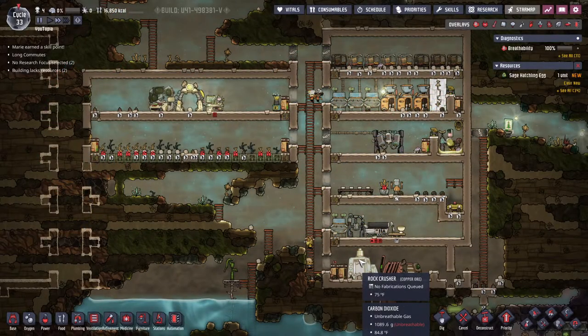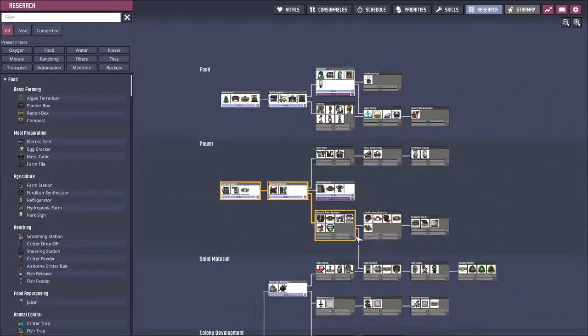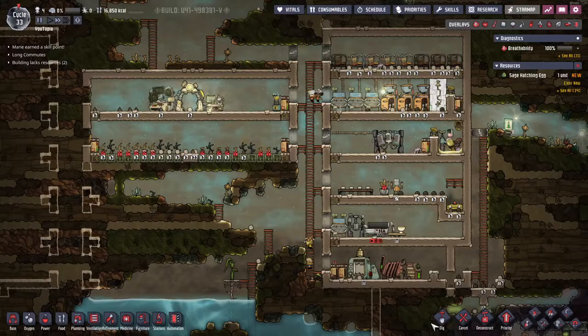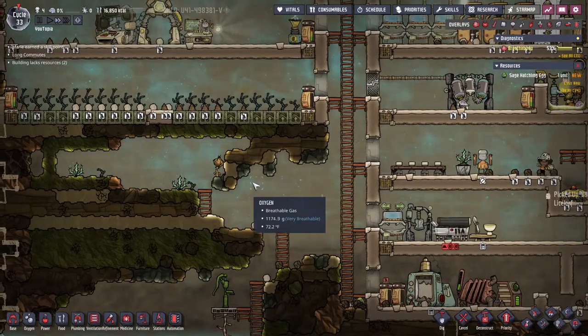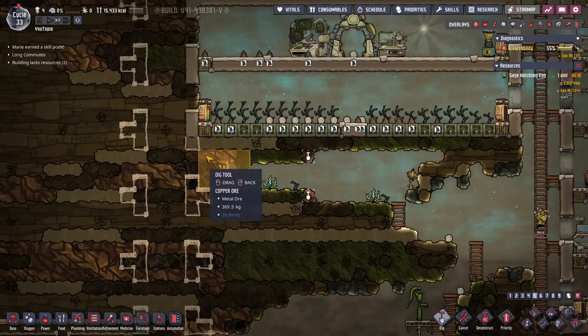Welcome to another episode of the Oxygen Not Included Beginners Guide series. Today we want to start with some research because I realized we haven't queued anything — we were using the time to have extra hands cleaning up the base. So I think the first thing I want to get is the fire pole. I don't really have the copper to build it yet, but let's start digging out some copper.